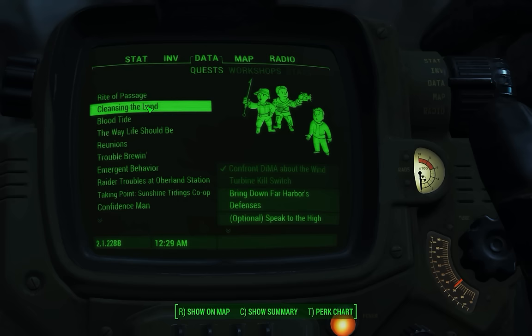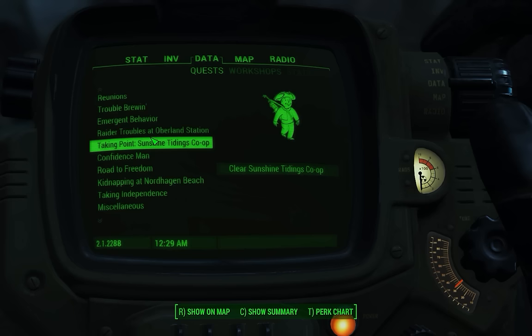Once you've done that quest, you'll receive a miscellaneous quest that'll point you to the location of the three steamer trunks. If you're looking at your Pip-Boy thinking, 'Why don't I have a quest to show me where to find this armor?' — it's because it's tucked away under the miscellaneous quests.